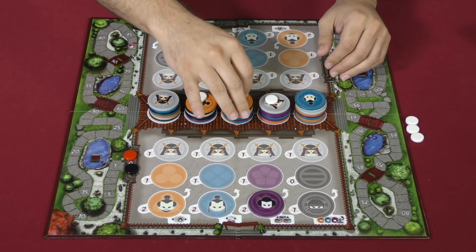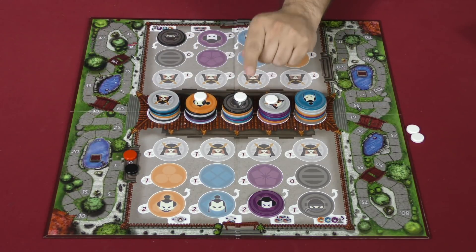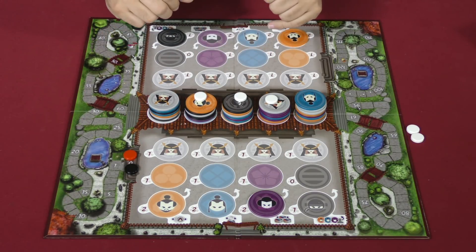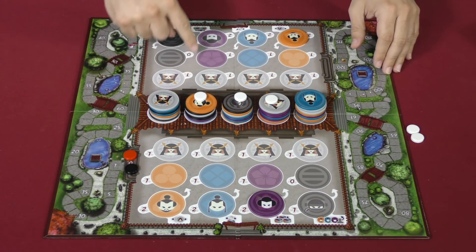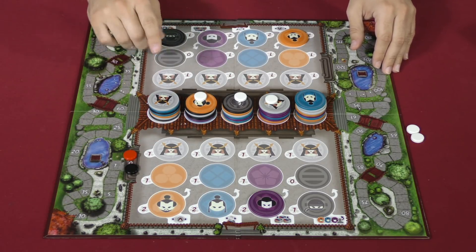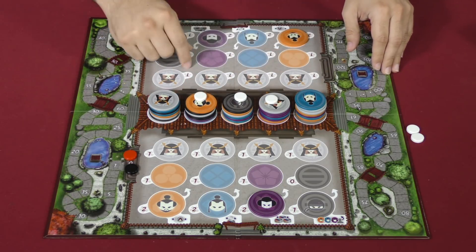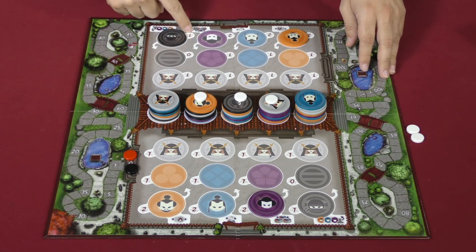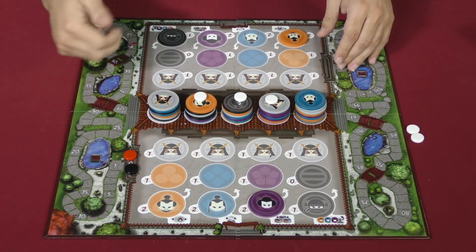Comes back to me, I'm going to take this token and I've revealed a ninja which I do have, so now we would score. Both players score every time there is a scoring. The score is based on the total of characters that are out here, times the number of times you can see that type at the top of a stack. In this case I have one ninja back here, worth one victory point — there is one showing, that's one times one, a single point.